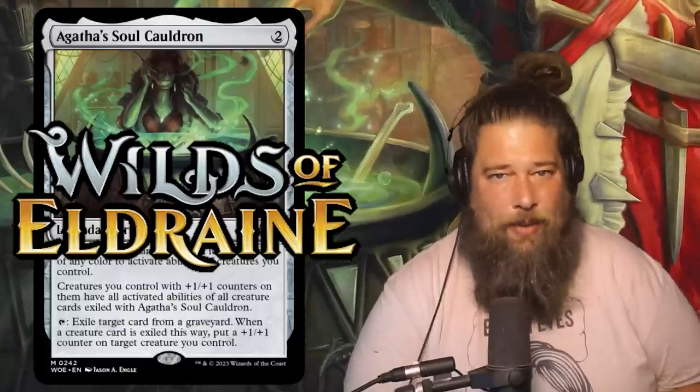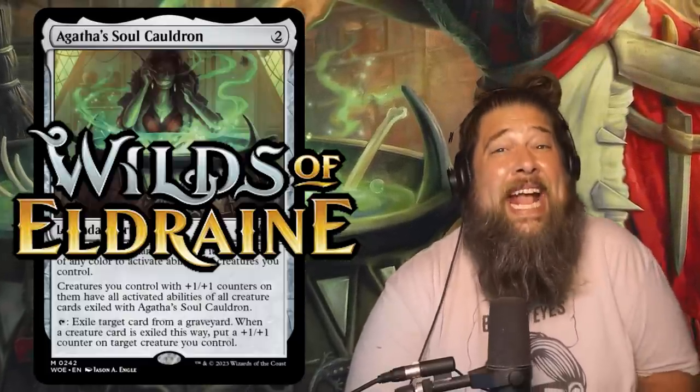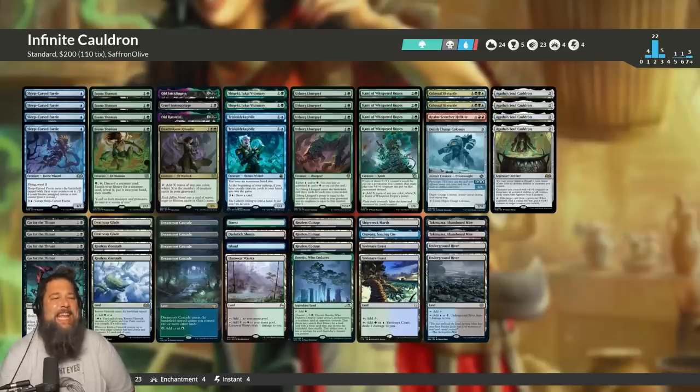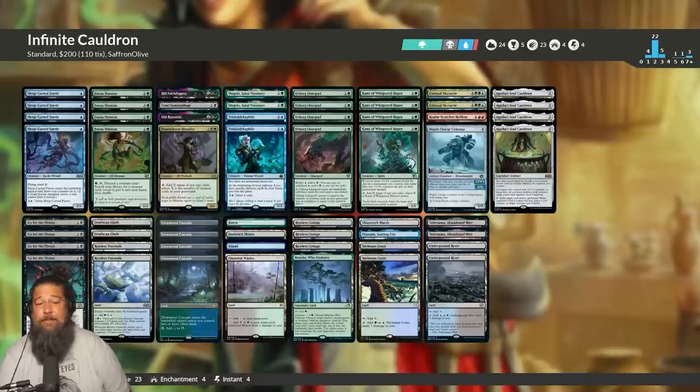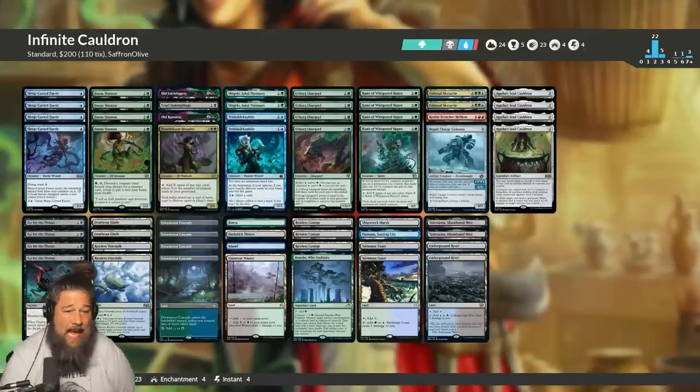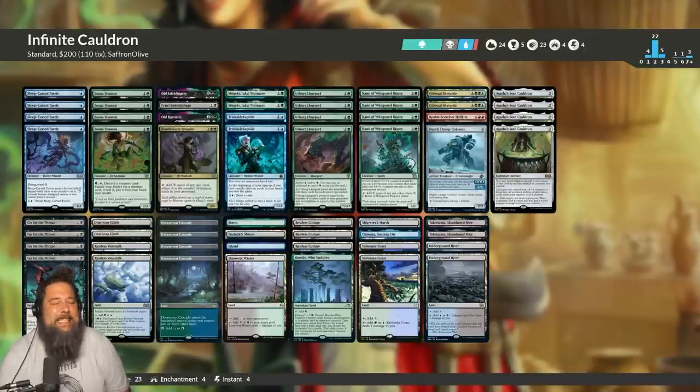Today we're heading to Wilds of Eldraine Standard to try to go infinite in every possible way with Agatha's Soul Cauldron. Hello everyone, it's Seth, probably better known as Saffron Olive, and it's time for another edition — the first Wilds of Eldraine edition — of Against the Odds. This week we're heading to the new standard format to try to go infinite in just about every possible way with Agatha's Soul Cauldron. Let's talk about this ridiculous combo deck, jump into some games, and see just how infinite we can go.